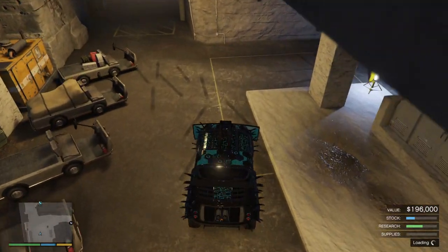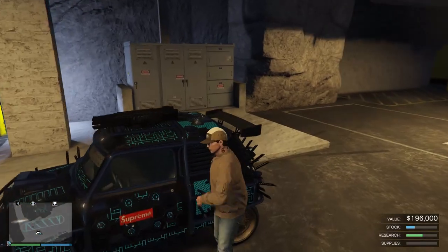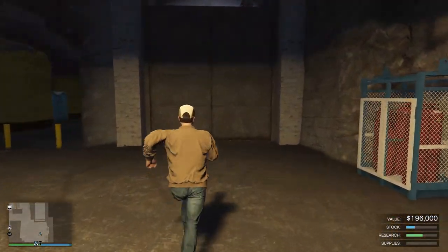Take it out of the MOC — you're going to spawn in this little parking spot. Pull it off to the right a little bit. You don't have to park it in the exact same spot I do; it just works best for me right there. Get out of the vehicle and go ahead and leave your bunker.